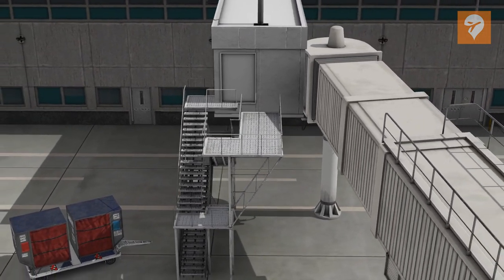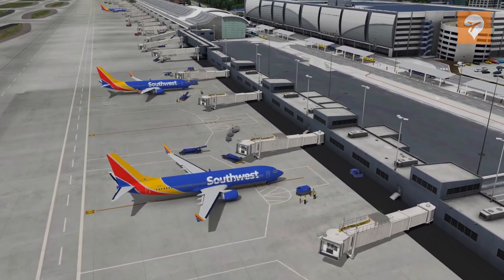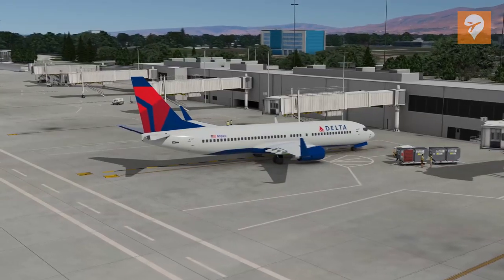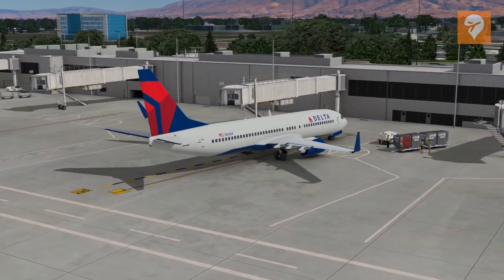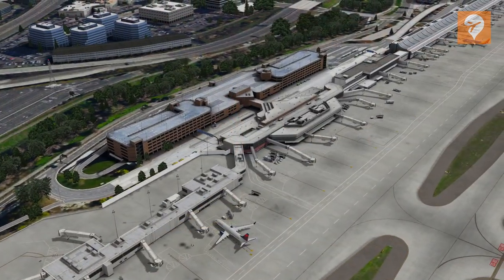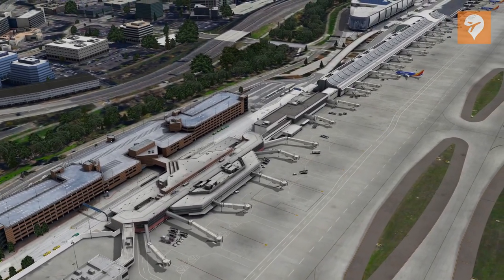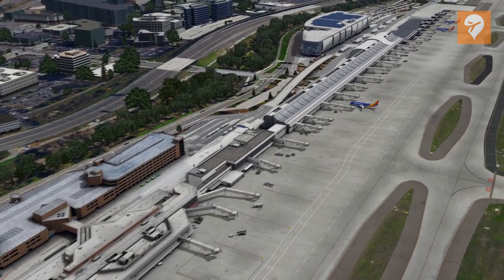Orbex has included a few static aircraft at the terminal. They are all Boeing 737-800 models, with three in the Southwest livery and one in the Delta livery. The modeling is substantial enough for static aircraft — you are able to identify which aircraft they are, and they help the airport look busier if you are flying offline or without traffic. I do wish there could be some more variation in aircraft type, or some aircraft placed over at the fixed base operators.